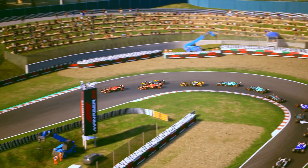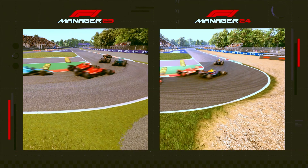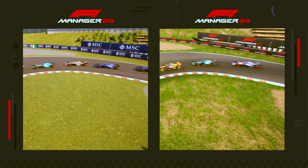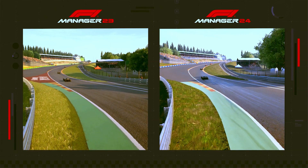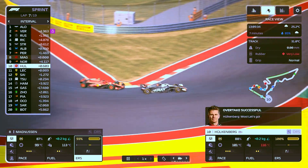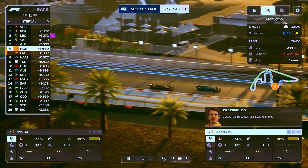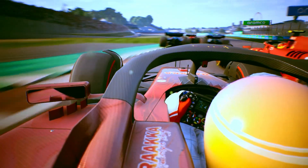Circuit visuals have also been upgraded for F1 Manager 2024. Marbling and enhanced use of real-world data mean that tracks look and behave more realistically than ever, no matter the weather or time of day. Utilize a brand new strategic perspective with Helicam, giving you a bird's eye view when drivers execute your commands.